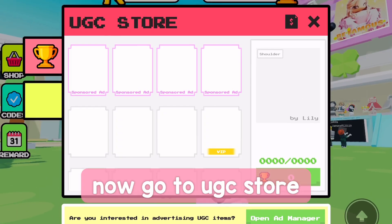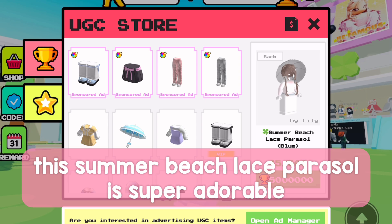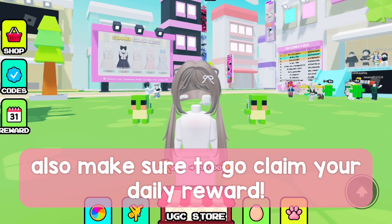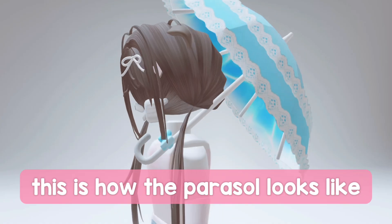Now go to the UGC store. There's a lot of free items that you can get here. This summer beach lace parasol is super adorable. Also make sure to go claim your daily reward. This is how the parasol looks like.